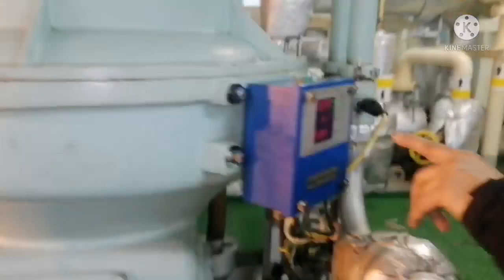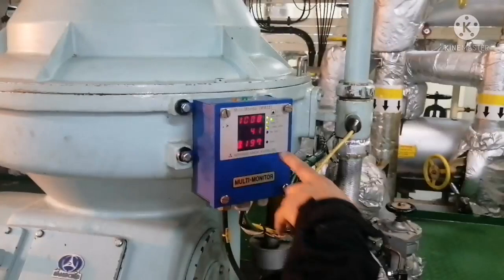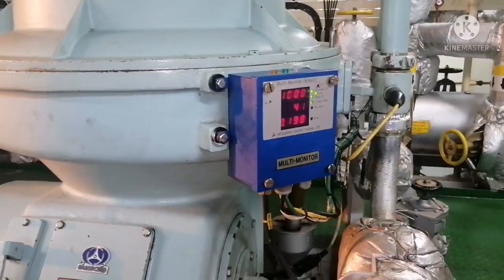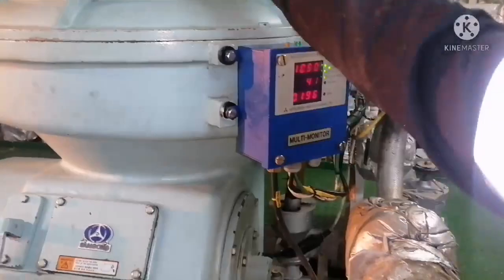For the purifier, check the operating temperature, back pressure, and how much flow there is. All these things you have to check when taking a UMS round in the purifier room.